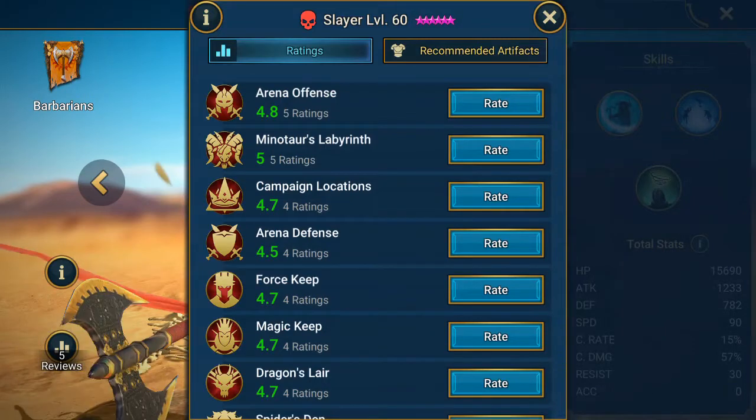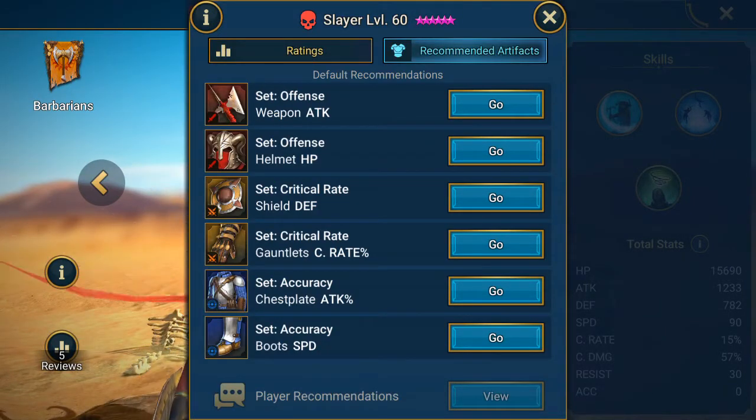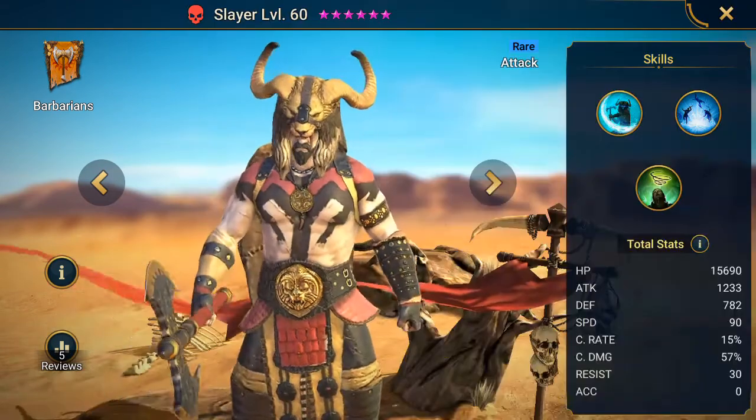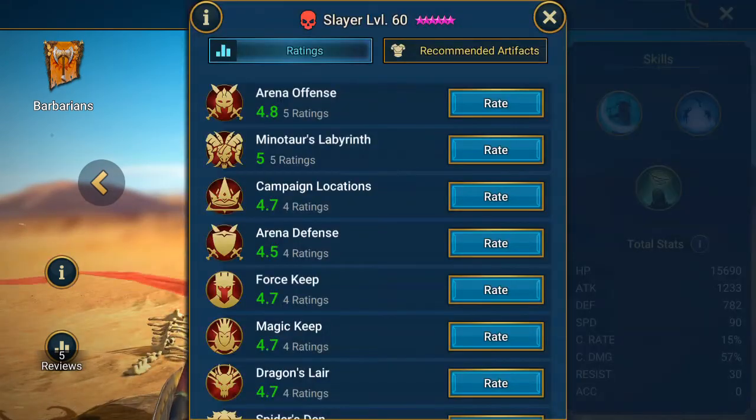And he's got five reviews. Recommended artifacts are two sets of offense, two sets of critical, and two sets of accuracy. And of course, this guy is going to be useful in the arena and the Minotaur's Labyrinth.